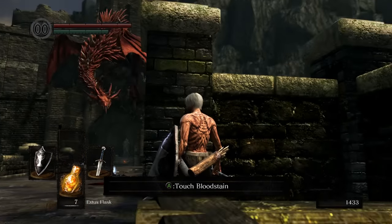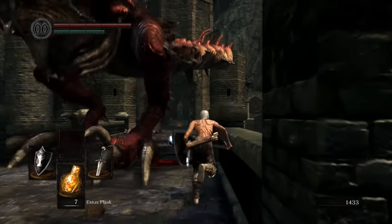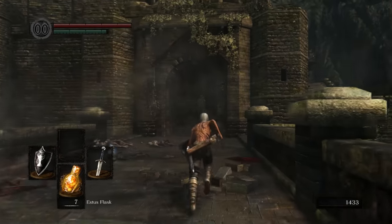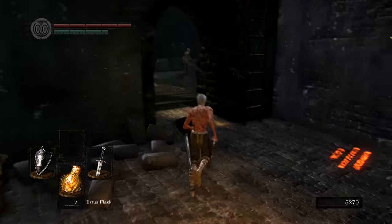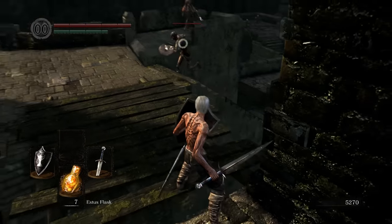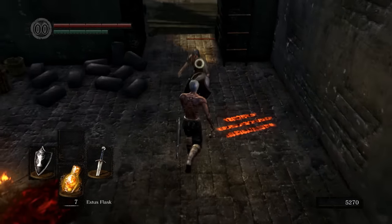Quickly duck back into this little side area here. And if you stand right where I'm standing and wait long enough, the dragon will actually hop down. At which point, you're going to want to run to the room behind him. And on the way, pick up this first item — and that is the Claymore, our second strength weapon. Really awesome. A lot more manageable than the Zweihander, being that it is a regular greatsword, not an ultra greatsword. You can swing it quite a few more times. It does less damage, but still really solid.